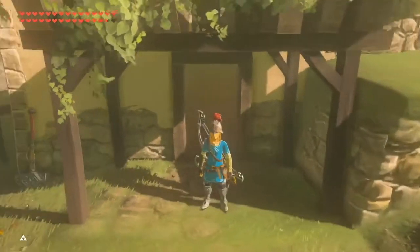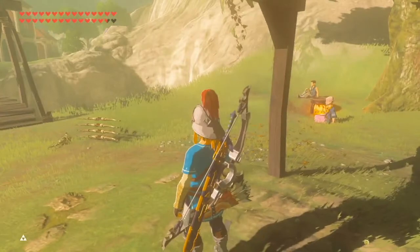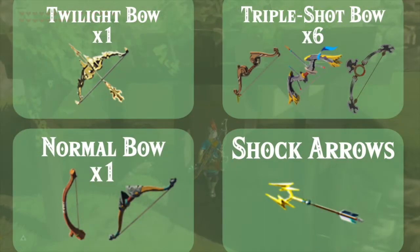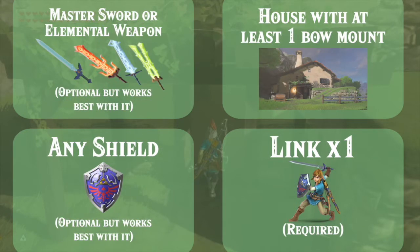First of all, you're going to want to make sure that you have everything that you need to perform this glitch. Here's a list of the items you're going to use: you'll need the Twilight Bow, six or seven multi-shot bows, a normal bow, some shock arrows, and the house with at least one bow mount inside of it.